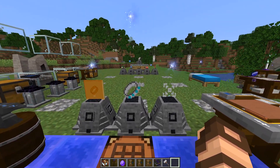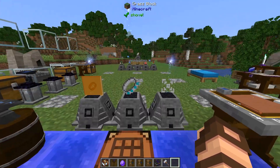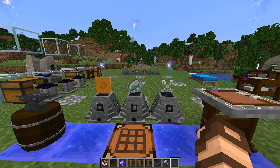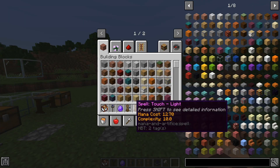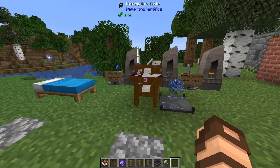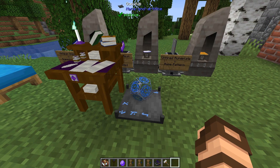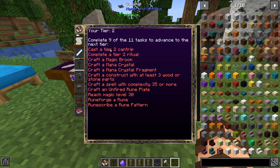Before we jump into the meat and potatoes of this, a few things: I'm definitely going to try and keep this as compact as possible, but it may run long. We're going to add in a little something extra. In the past we covered how you can make spells. Now that you are Tier 2 according to your Oculus, please check out previous parts 1 and 2 of this series if you haven't already. You are now Tier 2 and you can do all sorts of things. Remember, you only need to do 9 of the 11 tasks.